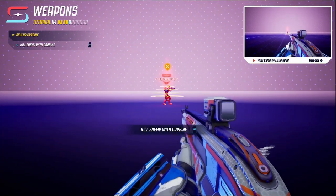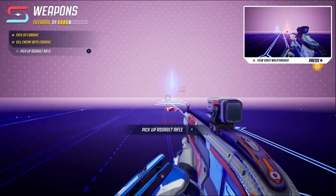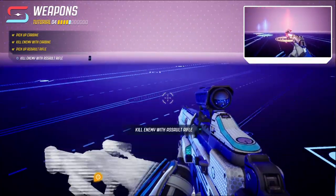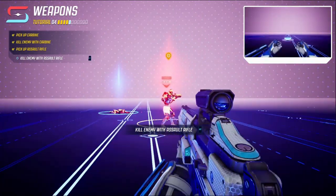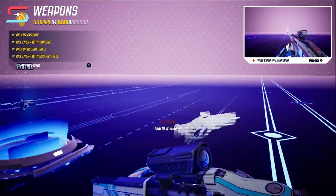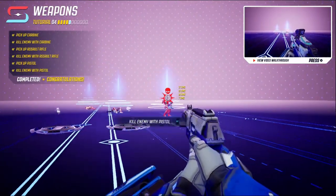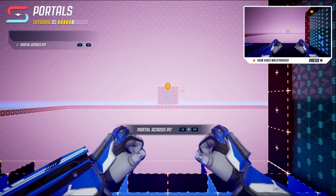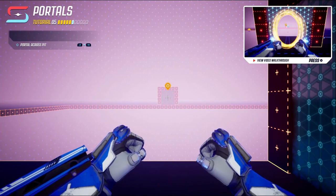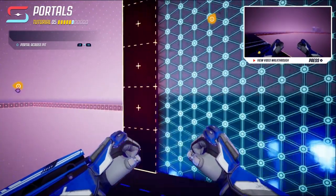Alright, pick up the carbine - kill enemy. Okay so this is a semi, it's not fully auto. Pick up assault rifle - let's get that. This has a lot of recoil. I wish they gave you a little bit more ammo so I could shoot it more and get a feel for it. I'm already liking the pistol, it seems pretty strong. The first gun didn't really have that much recoil, so that's good.